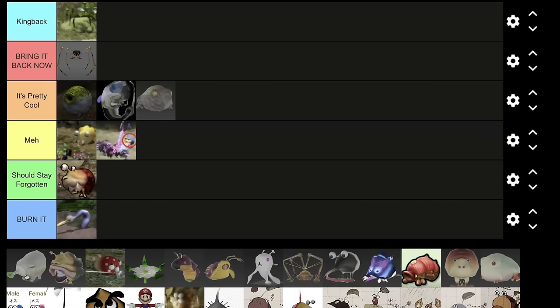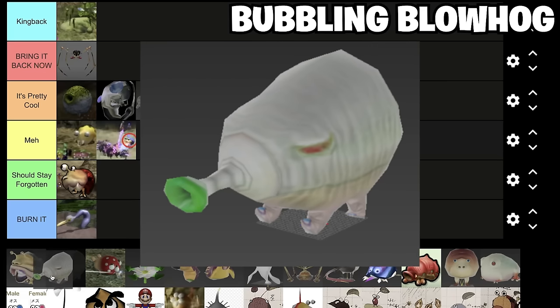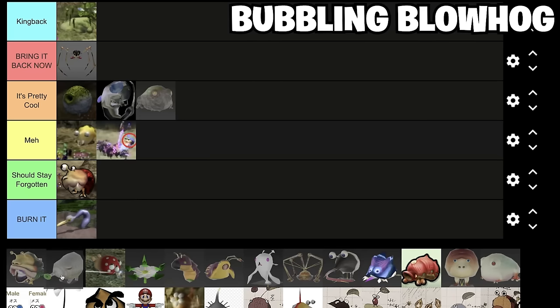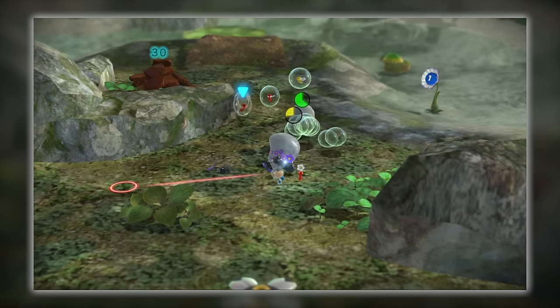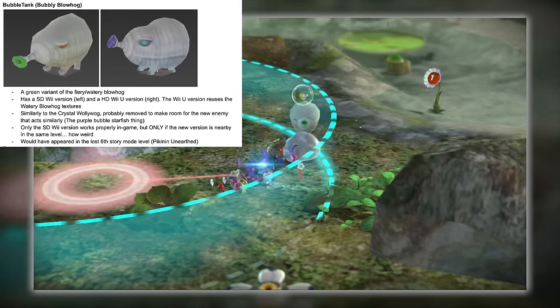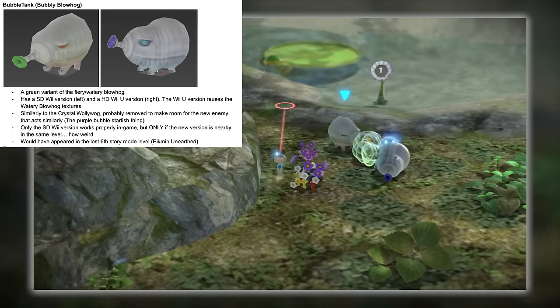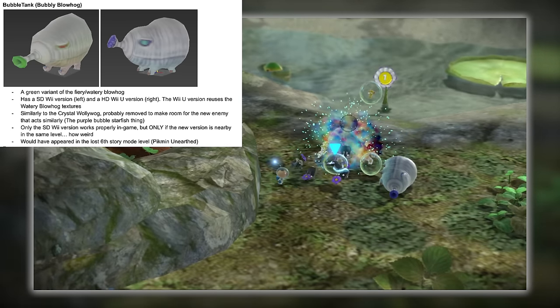Next up, we have the Bubbly Blowhog. He had two different renditions — one was like this, and one was blue — and he was supposed to spit out bubbles, very similar to how the Waddlepuss does it. He's just kind of like a normal version of the Waddlepuss. I'd say high middle tier. You should put him in between the yellow and blue Bulborbs, just because that's kind of funny.